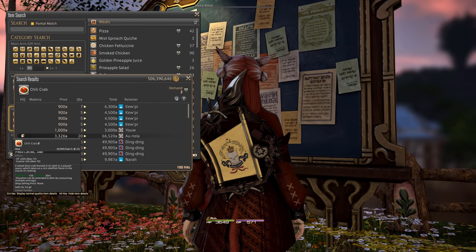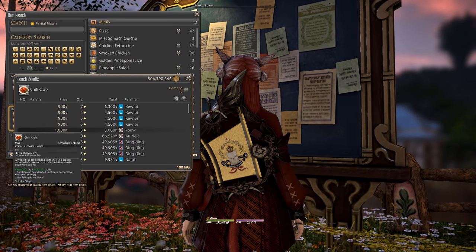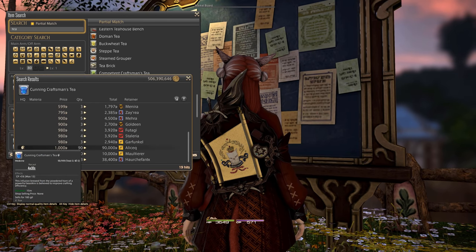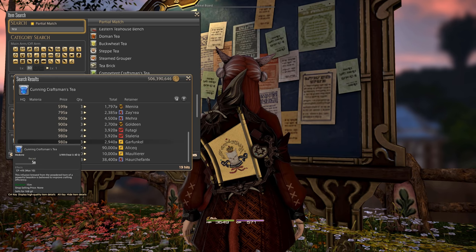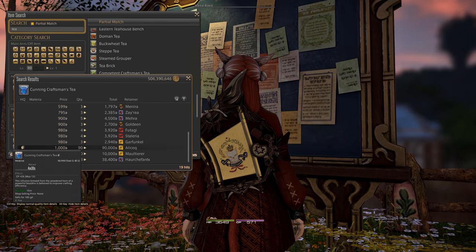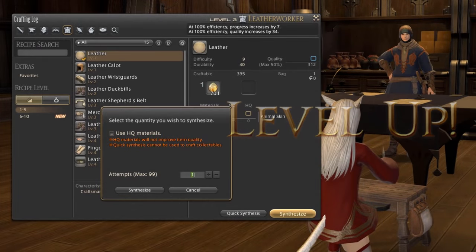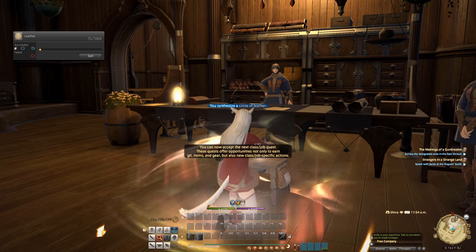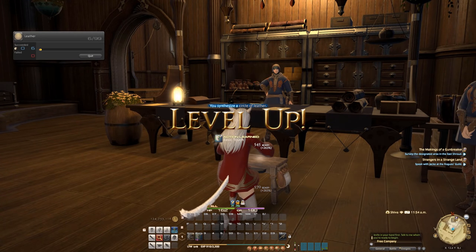Also note that food buffs and craftsman's tea — which you can use both together — can heavily increase your stats, especially CP values. So make use of these basically every time you're starting an intense craft, other than just quick synthesizing base materials. Quick synthesis is another option to produce a whole bunch of base materials for your leveling progress, because on endgame recipes the quick synthesis feature is not available anymore.